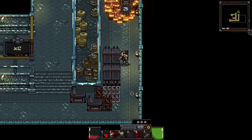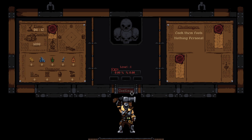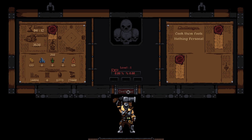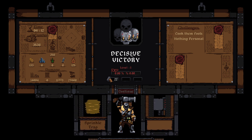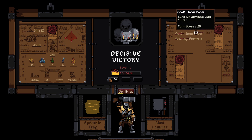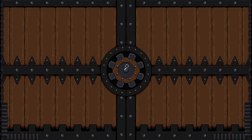Let's put this right. All right, we did it! Survived wave two — we got two lit skulls, decisive victory! Sprinkle trap and a blast hammer. Cook them fools nothing personal — both goals completed! It looks like there's room for more. Apprentice craftsman Gilbert has been rescued.